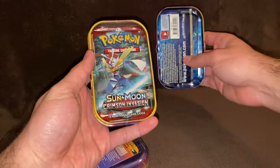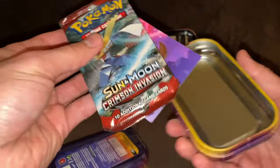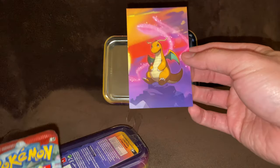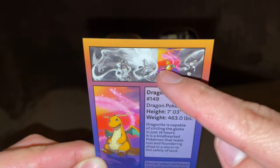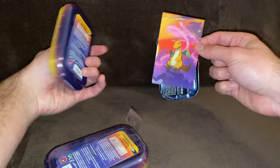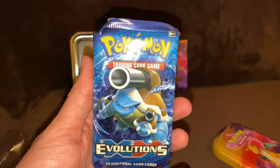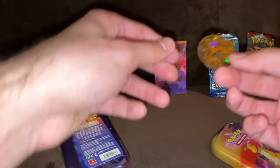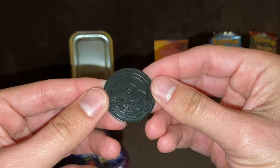Oh yeah, that's definitely an Evolutions pack in there. And it comes with a Crimson Invasion pack — wow, look at this. There's the back. So if you collect all of them you can put them side by side and they'll form one art piece — that's pretty cool. Evolutions — yep, confirmed. And there it is. Oh that's awesome. Charizard coin — that's a pretty cool coin, I like this one.